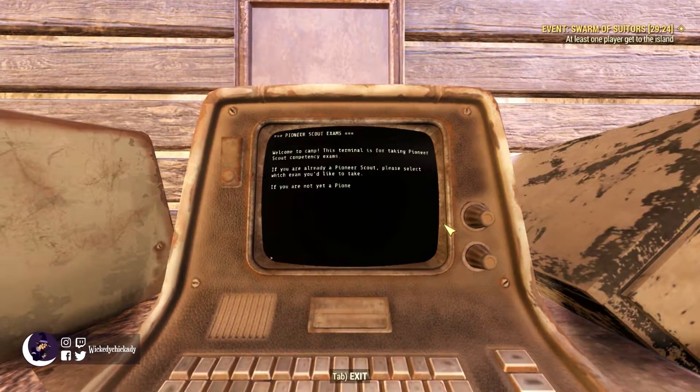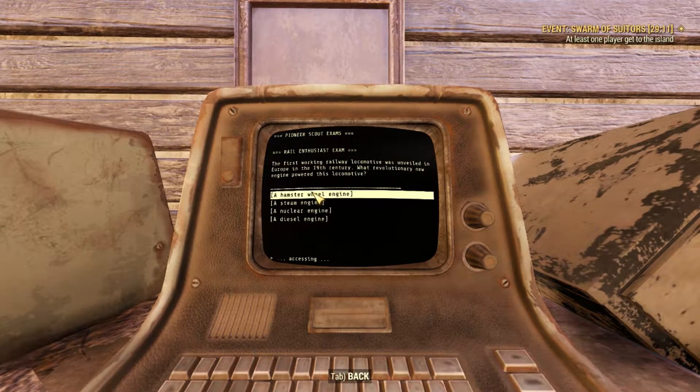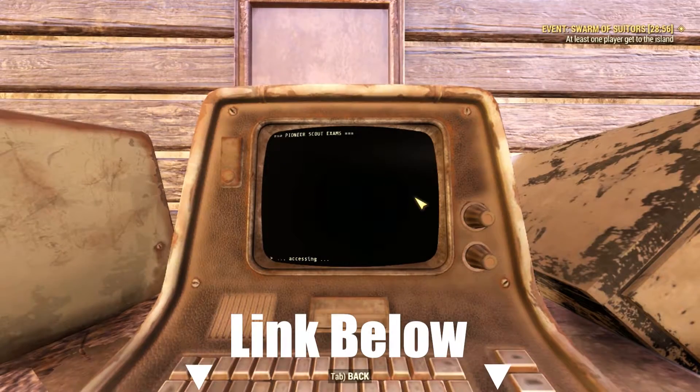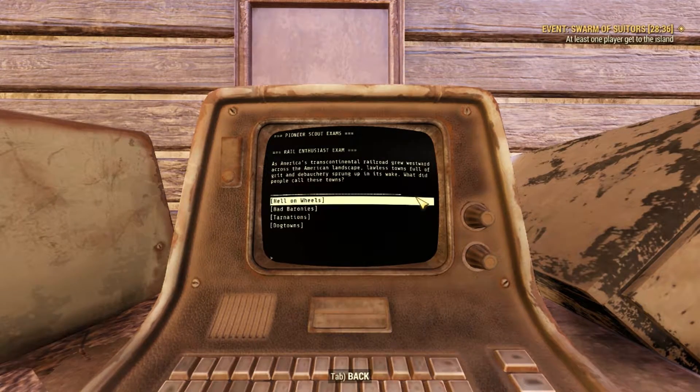I'll start this off with getting the exam out of the way. Exam terminals can be found at Pioneer Scout Camp and Camp Adams. And as always, I linked the exam answers in the description for you filthy cheaters out there like me.